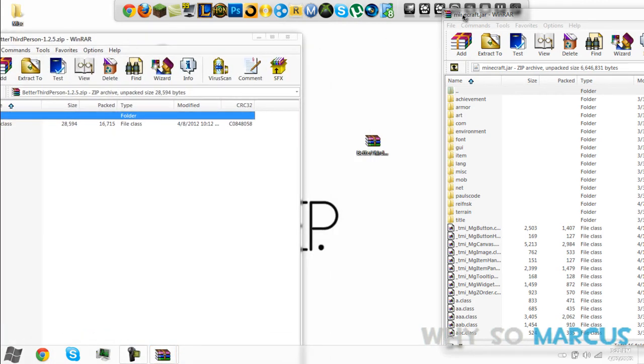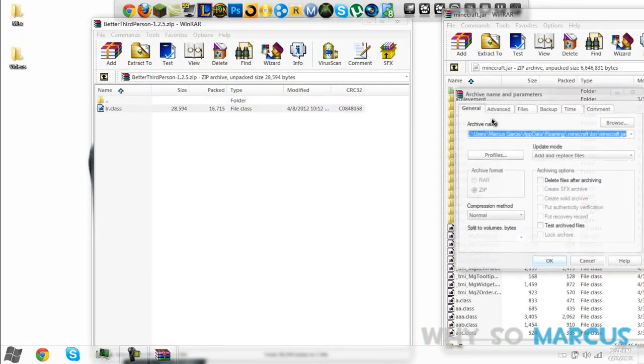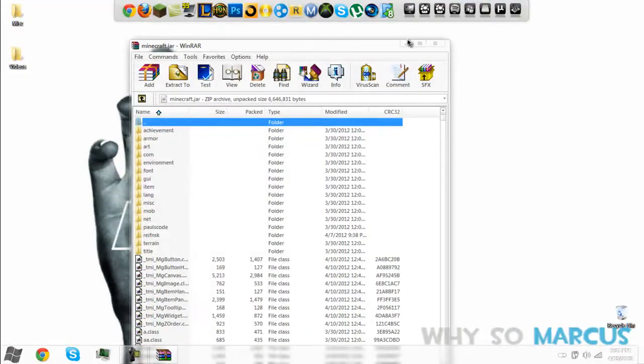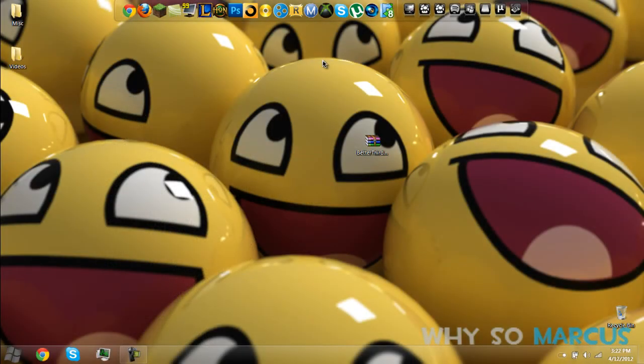So you're going to put this one tiny file into the minecraft.jar, and press OK. You're pretty much done. Just force update if you need to and do it all over again.